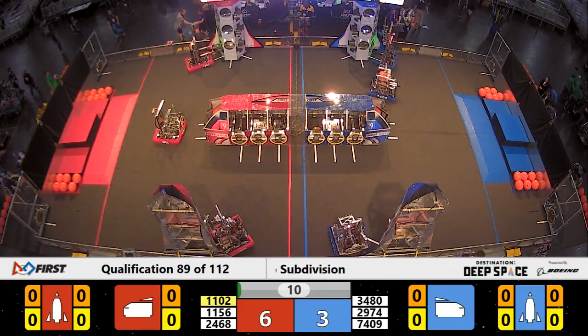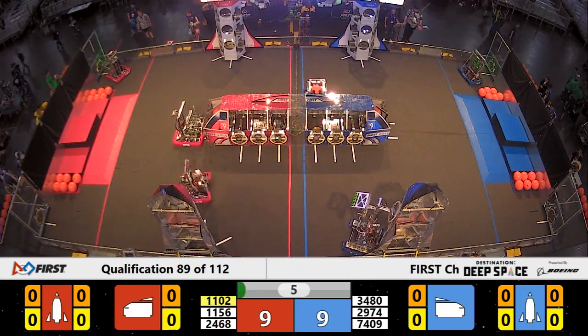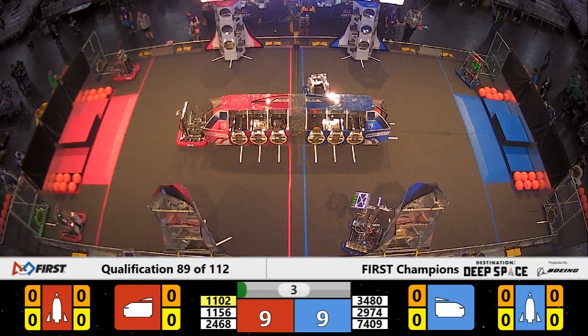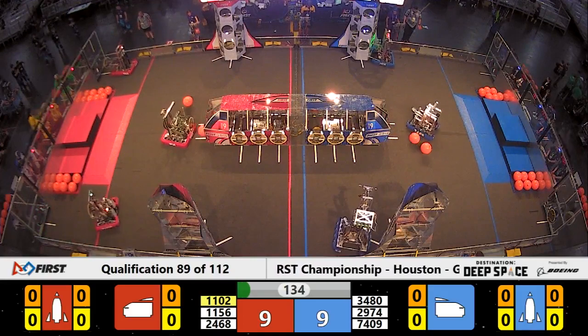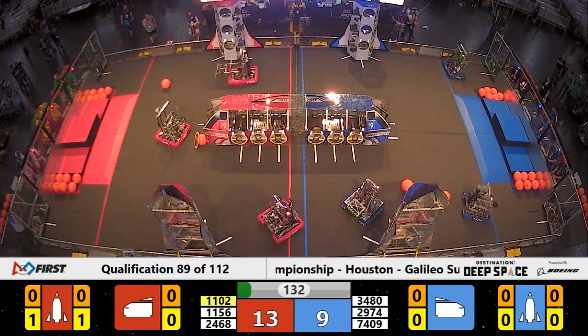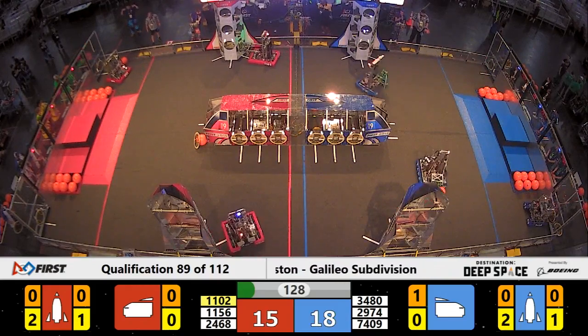Taking a look out here, 7409 Glow making a move with a piece of cargo to the back side. 1102 getting their first hatch panel on that rocket, trying to get a second but they don't quite get the grip. The stand is cleared here on Planet Primus, and 1156, under control, gives up on their hatch panel and goes for a new one.